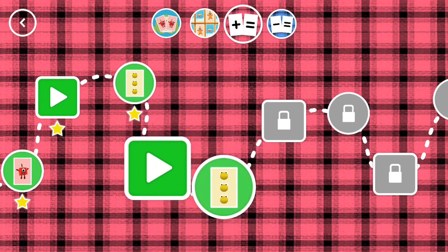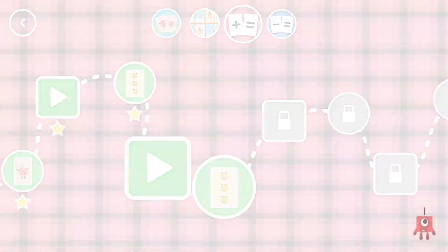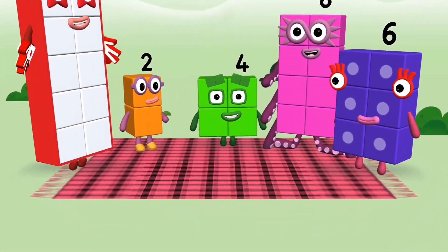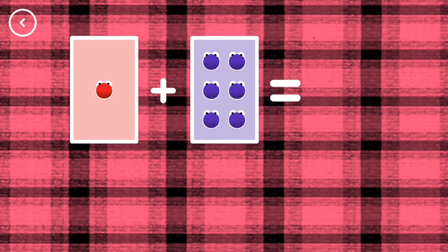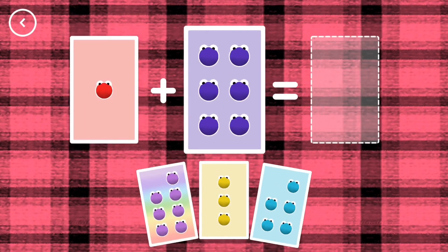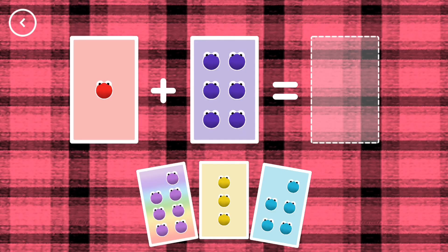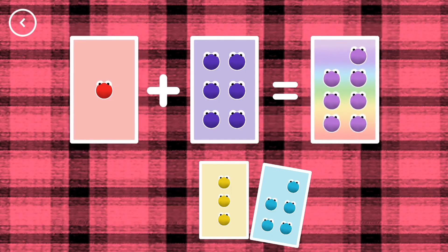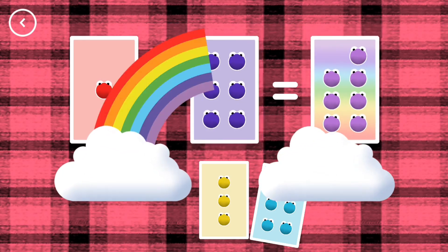A new level has unlocked. Yay! Whoa! If you start with this many and add this many, how many do you have all together? Seven. One plus six equals seven. Yes!